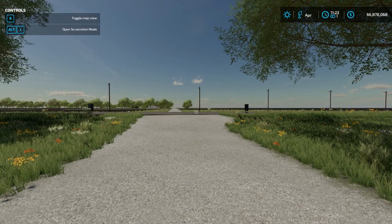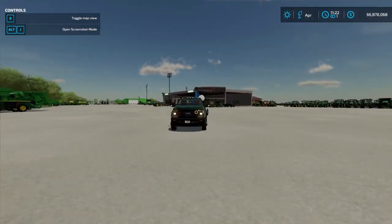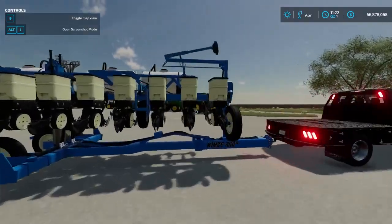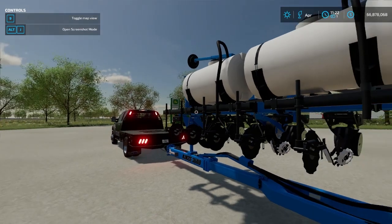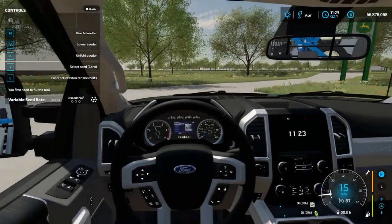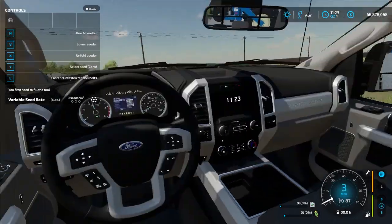Hey, what's up guys, welcome back to another video — and today we got a banger. We are on the dealership series for the dealership server. We got to take a planner on over to Ashton Corner, because CSL Modding has ordered a Kenzie planner. I've already sent everything else that he ordered, so you all will see that later in the video — I'm not going to spoil anything. Let's get on the road; it's going to be a long trip, so there ain't nothing to it but to do it.